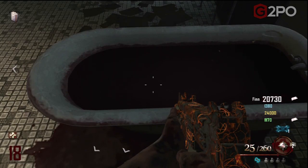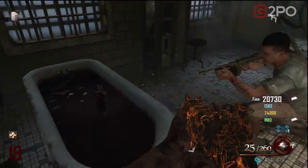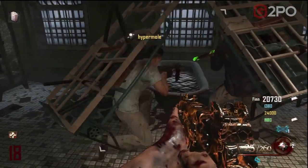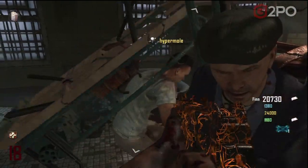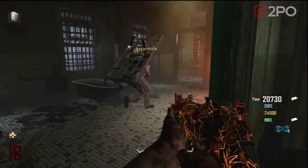Add to that the Golden Spork — it's a spork, a freaking spork. It's a one-hit kill up until round 34. At round 34 it starts being a two-hit kill, and it'll eventually be a three-hit kill. Insane — that's your melee weapon.